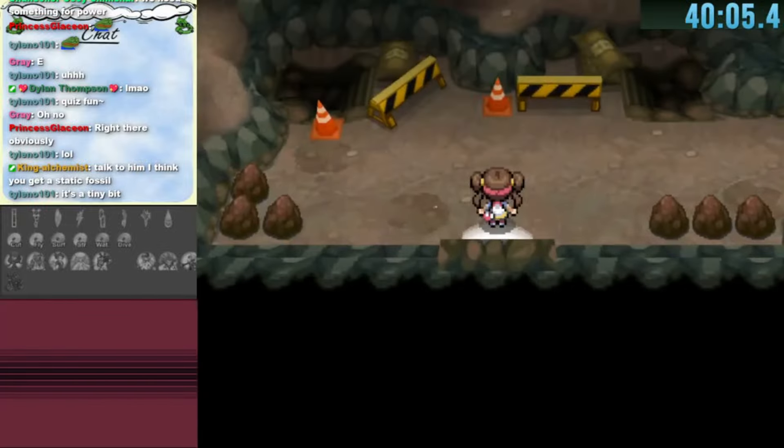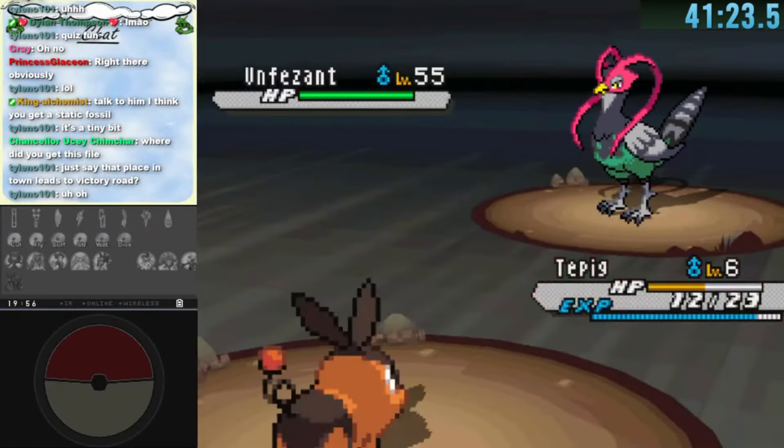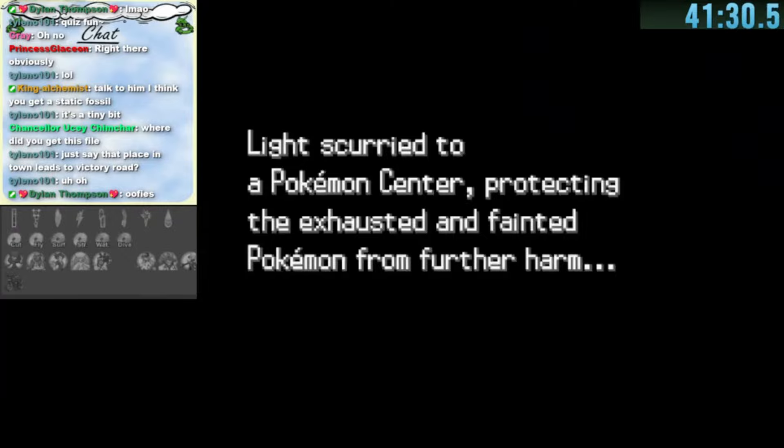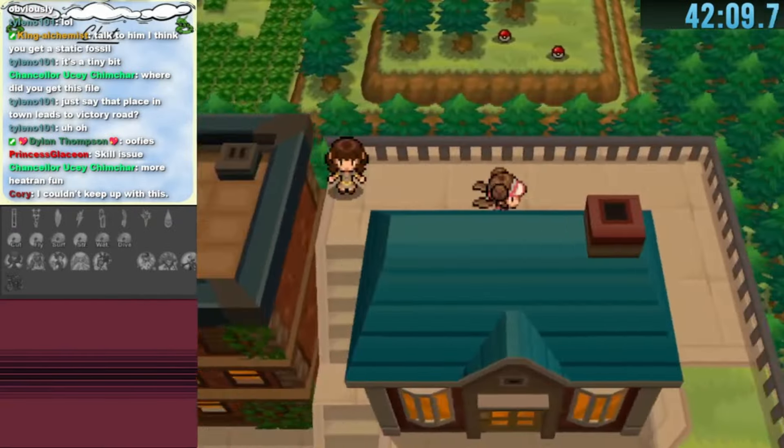Heading east through Castalia City and Twist Mountain, we find ourselves at Victory Road. There's a rival battle awaiting, but with our level 6 Tepig we couldn't do much and got wiped. We head back to Accumula Town as our last Pokemon Center and check the next warp.